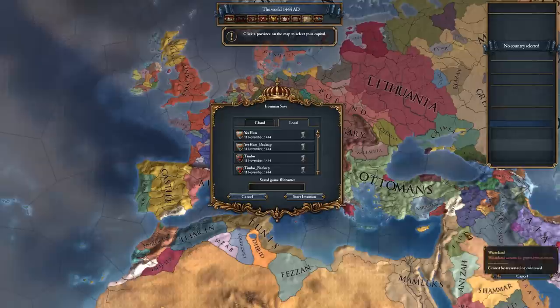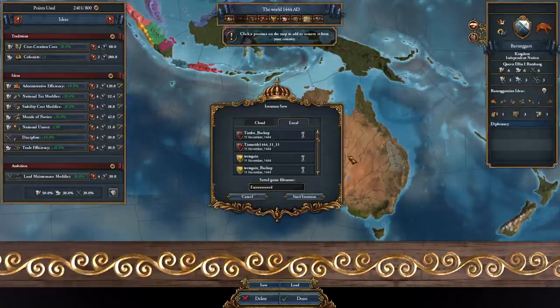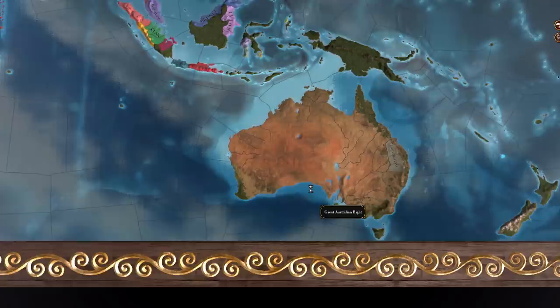Give yourself whatever you'd like — go above the 800 point limit, or if you've selected the 50 point limit in options, you'll be enabling all of the point-specific achievements. Because the game won't let you hit done, just type in a name in the middle menu and select start Ironman. Some people will crash here, but if you load into the game you'll be able to play as normal.